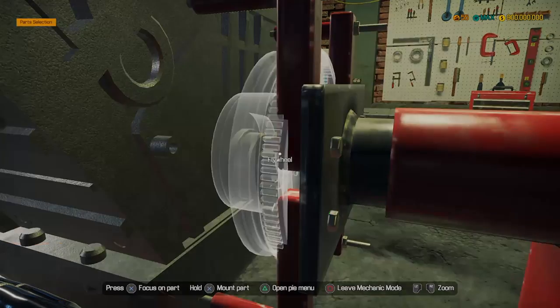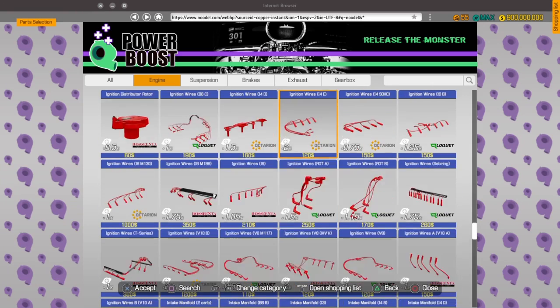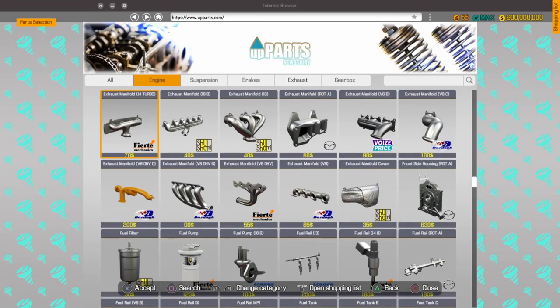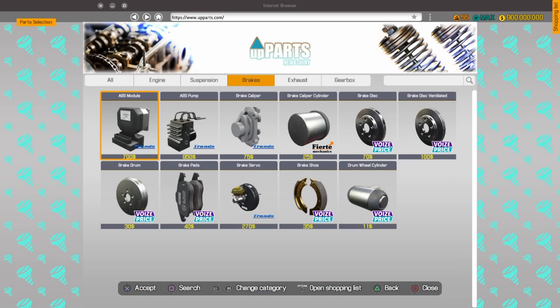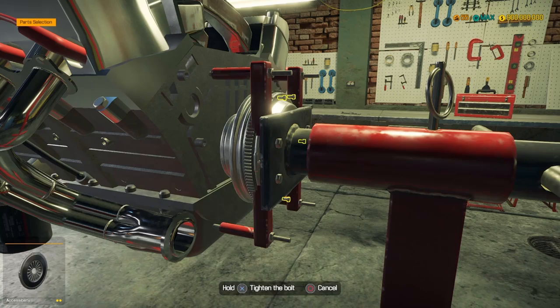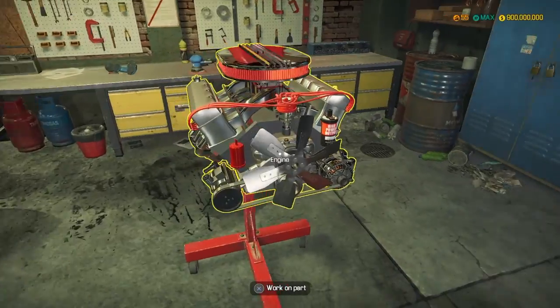We need a new flywheel - it's not a performance part, but that's fine. Flywheel, clutch plate - I know this isn't realistic in real life, being able to reach in there like that, but I'll just throw it on now. There she is, she's done - looks very, very nice.